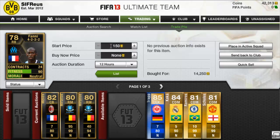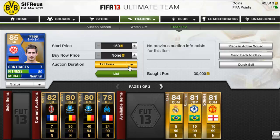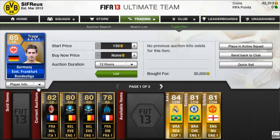We picked up a Fanny for Marseille for 14,250 coins and we're going to list that one up for 17k to 17,500. Hopefully he will actually sell as well.